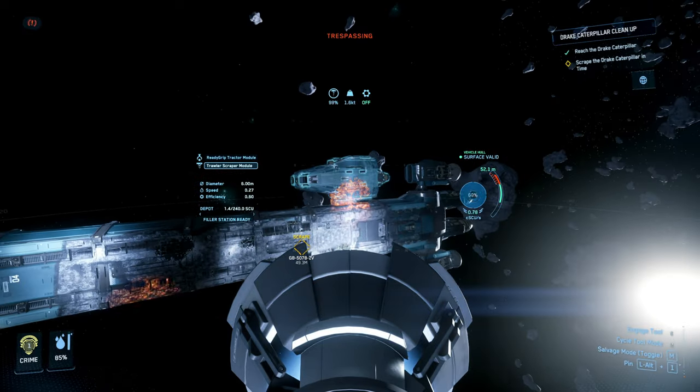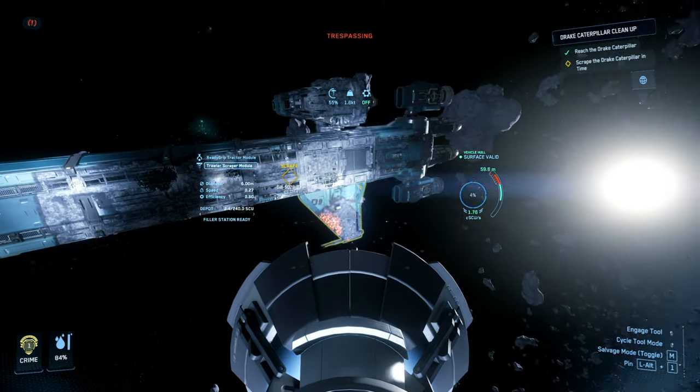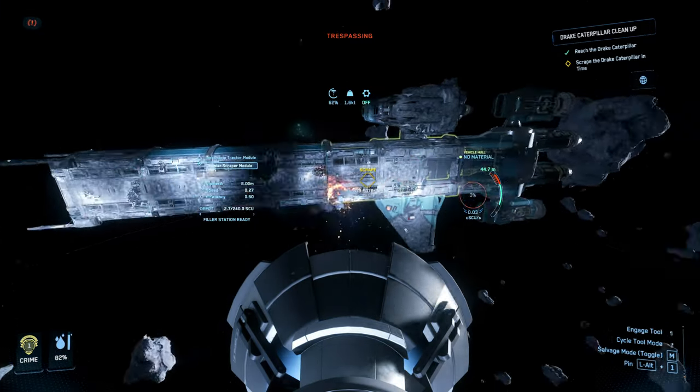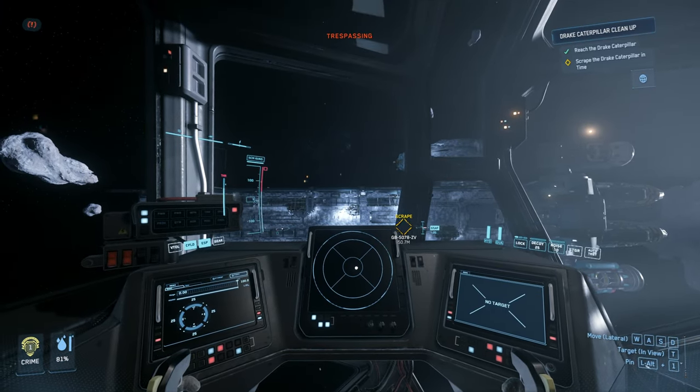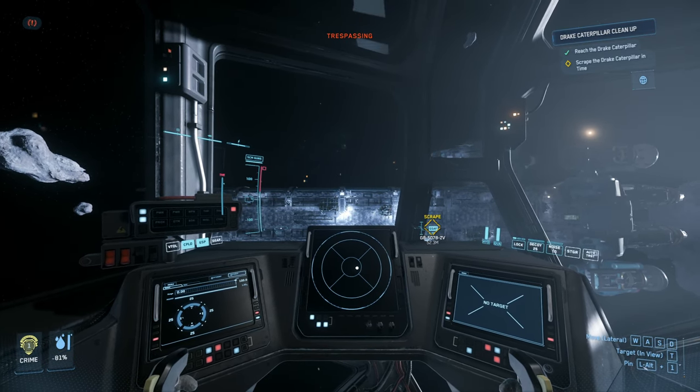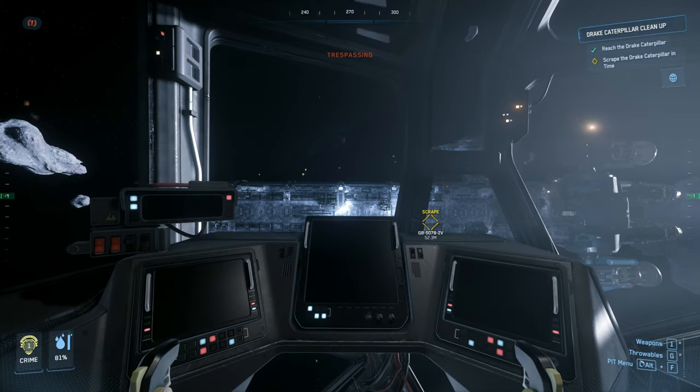If you're doing an illegal mission and you use the tractor beam, you're going to get slapped with a crime stat and charged with illegal towing. So first thing you want to do is hit that right button so that way you're not towing.